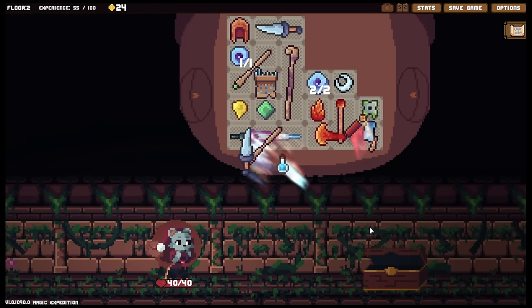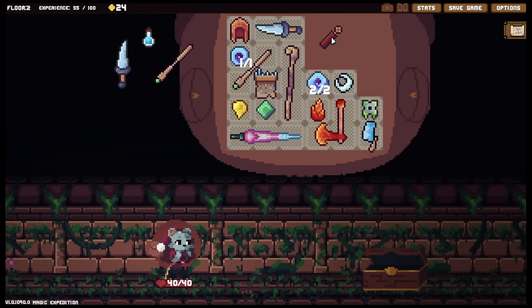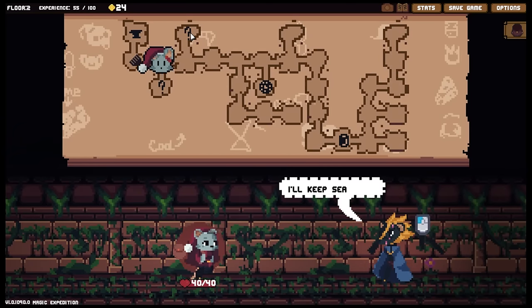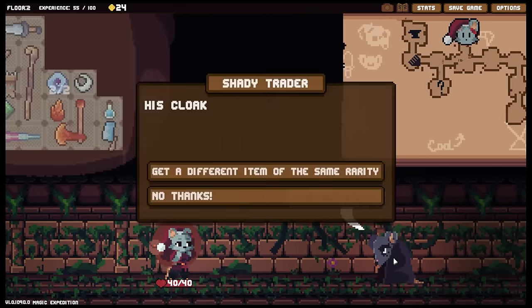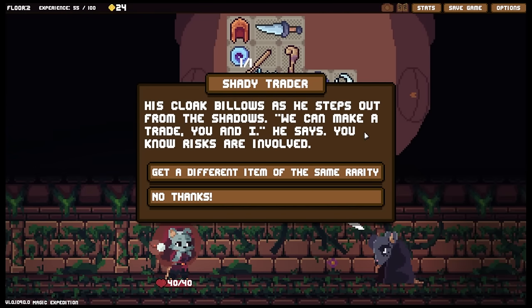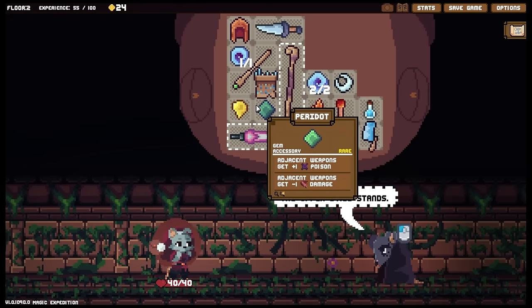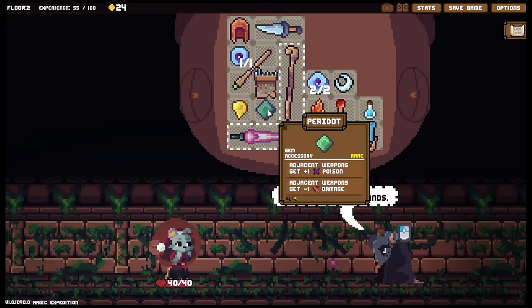None of these are chonky saleable items sadly. There we go, let's see what we've got in here — that's a curse chest, not opening it. Another wand — nothing really of any importance. The question marks — I smell treasure nearby, that is not what I needed. Let's make a deal: we can make a trade and get a different item of the same rarity — not important to me, no thanks.